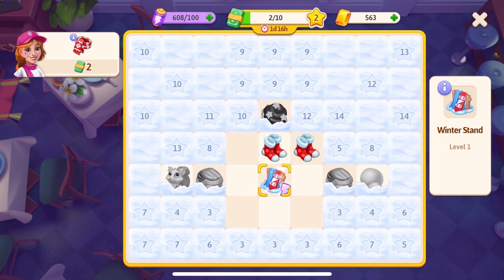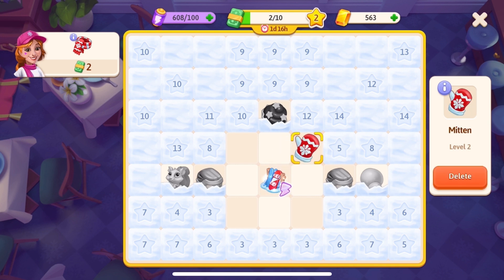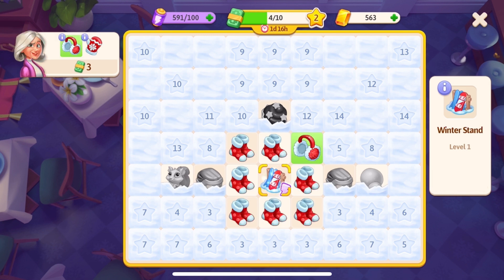You also see topaz stones — they are used to speed up generators, burst items in a bubble (we'll show you this later in the video), and buy items in the merge offers. You will receive topaz stones when you level up in the Merge Pass and in offers as well.